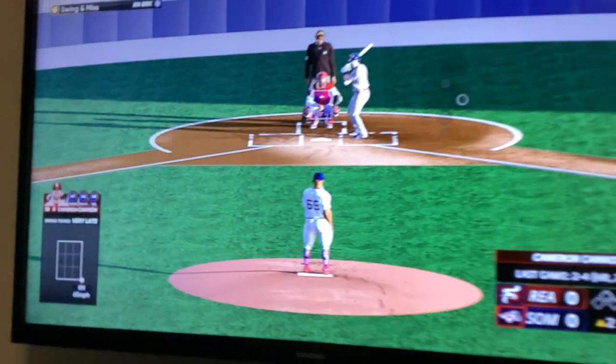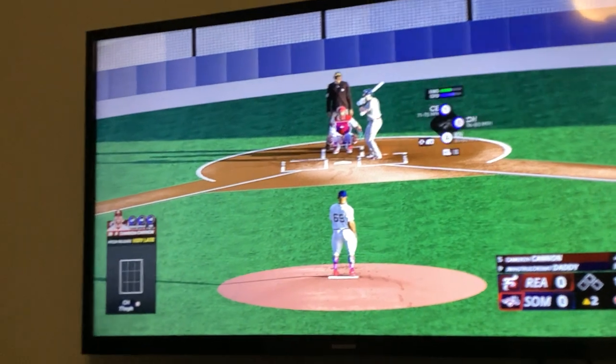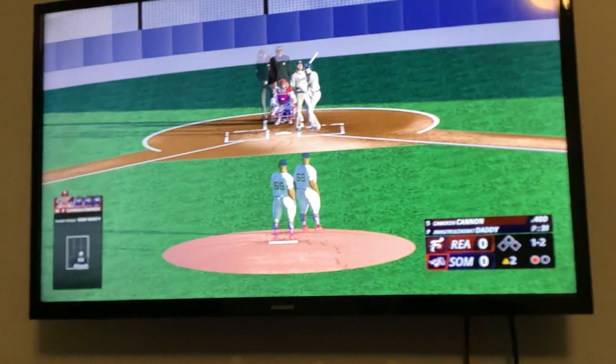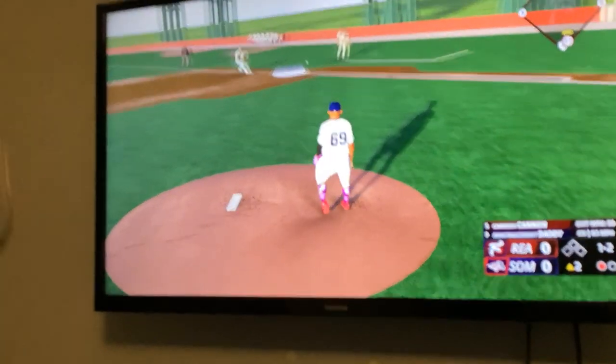Second inning here, no score. Next pitch downstairs, and a foul ball. He stays alive. 1-2. That one to first — Bell handles it himself for the out. Casey Martin will hit next. That's in for a strike. Okay, downstairs. The pitch — good eye right there.